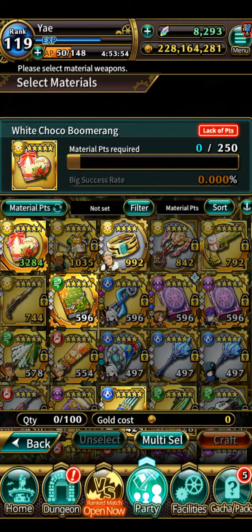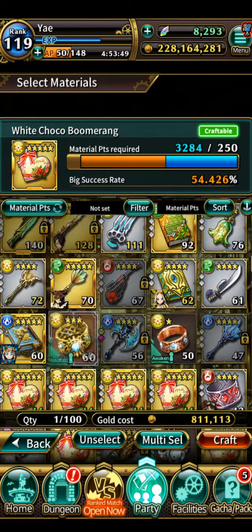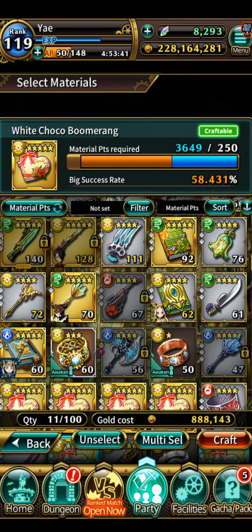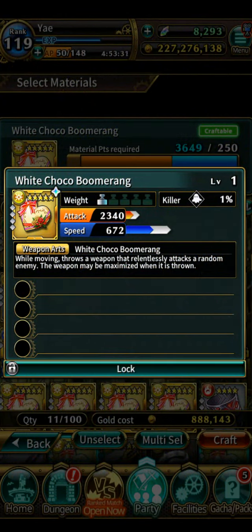Let me try another one — White Chocolate Boomerang, since I have so many of them. It's at 54%, not sure how many I'll get, but let's do it. I don't have too many expectations. Oh wow — another success! 50% and I got it. I didn't get it at 89% but I got it at 50%? The system is on crack or something.